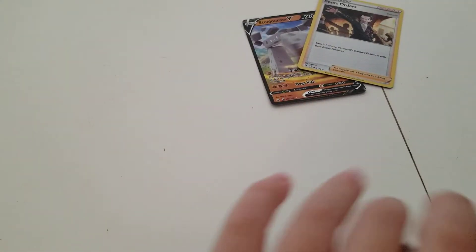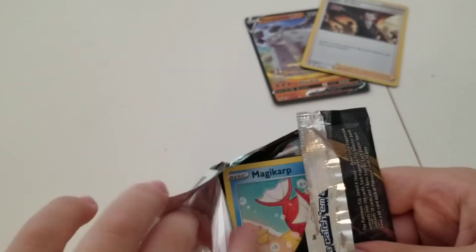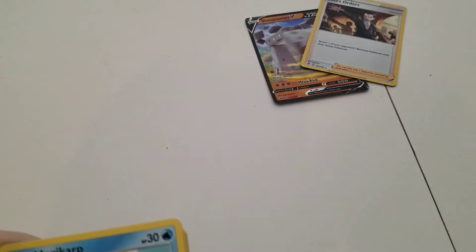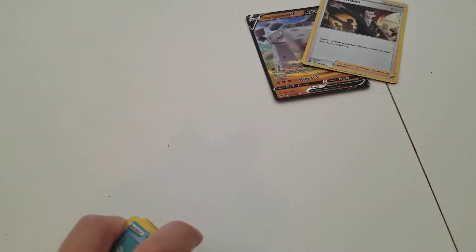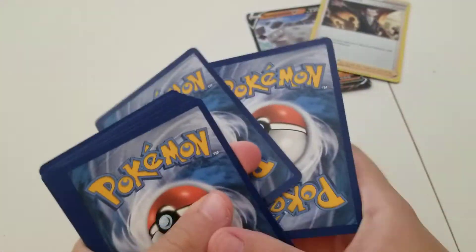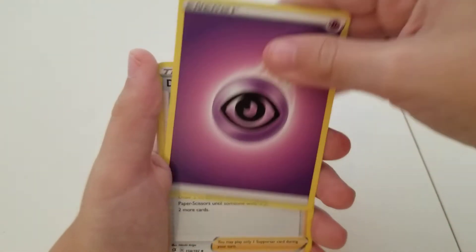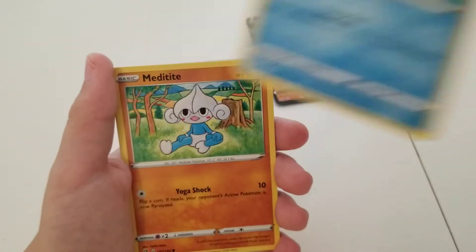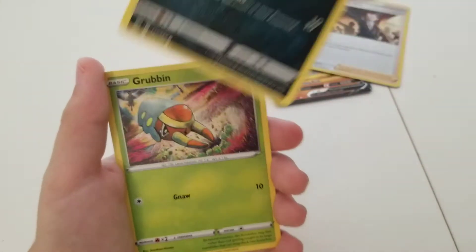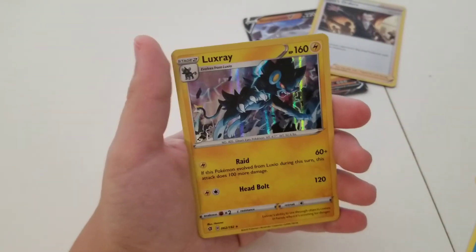Can we get some last pack magic? Maybe, maybe not. Okay, code card. Going four from the back. So we've got Psychic-type energy, Carkol, Heatmor, Magikarp, Metal-type, Stunky, Grubbin, Wingull, a Reverse Holo Shinx, and a Holo Luxray.